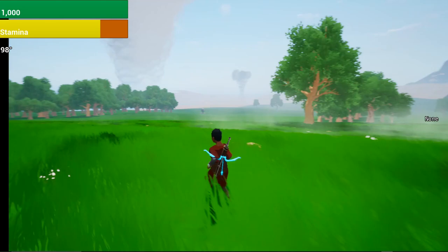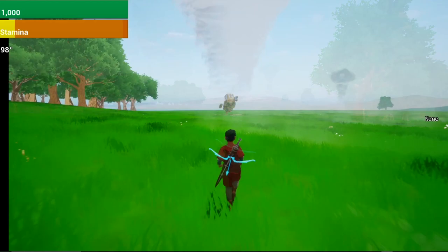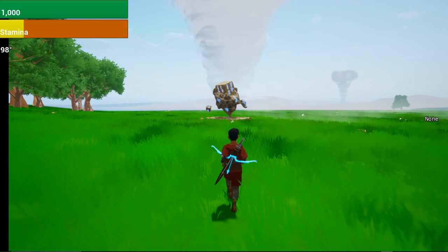So today we're going to be looking for trials. There's one over there. Let's head over to it. You can easily recognize these trials by their floating rocks with inscriptions on them.